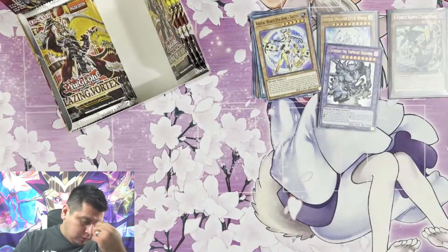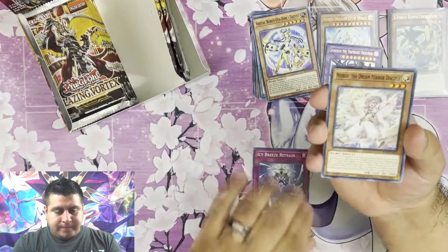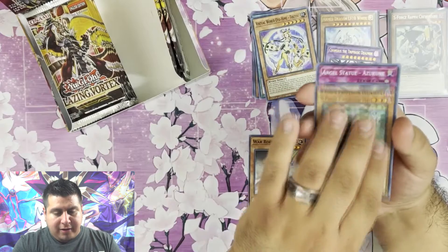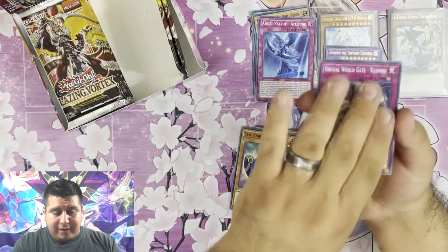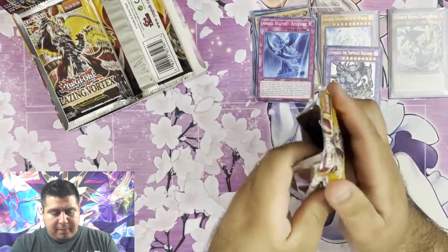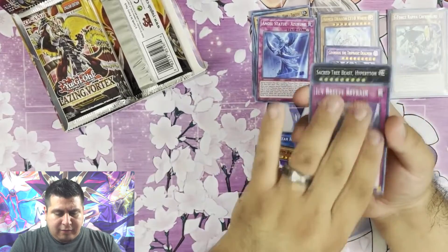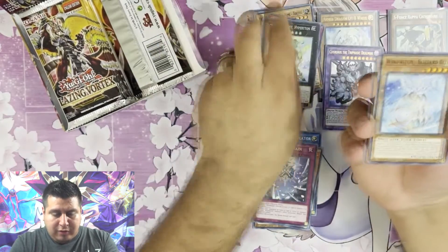Remember guys, support your locals — they're always trying to get us everything that we need. I wish I could be going more to my locals. War Rock Skyler, S-Force Professor D-Gamma, and another Angel Statue — I already know who's going to want that card. And a Spriggans Pidor. This set, like I said, not a lot of people liked it, but I liked it. Really wanted more of those Thunder Dragons. Sacred Tree Beast Hyperton — I think we got this last time as well. That's a really cool Xyz monster.